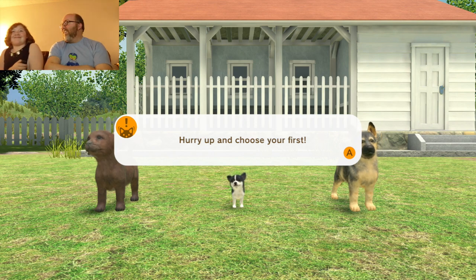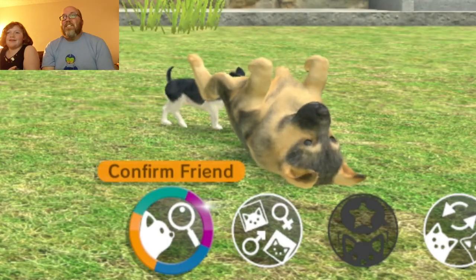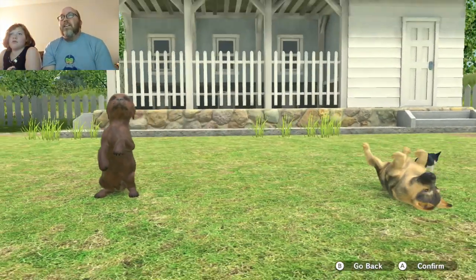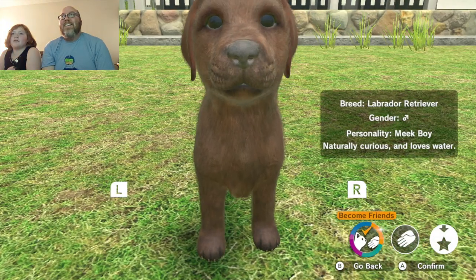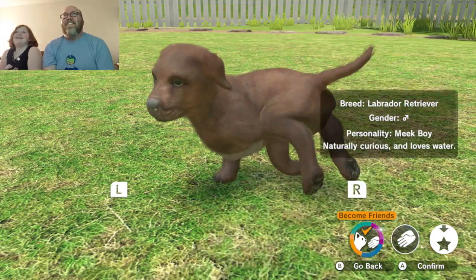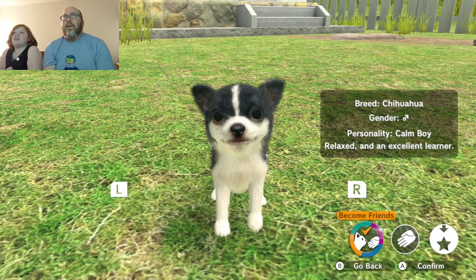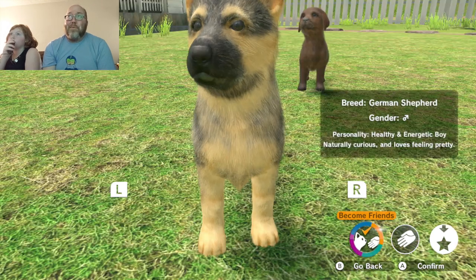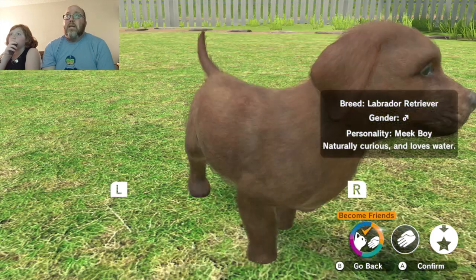Lily, what are you gonna do? Oh my goodness, you just select which friend you want to confirm. Why is that another dog — go back. Anyway, you can only choose one. That's a Chihuahua. I've never seen a calm Chihuahua ever. There's also Relaxed, Excited, Learner — that is not a Chihuahua. German Shepherd boy, and Labrador Retriever.